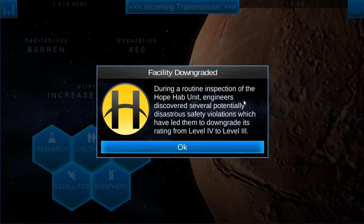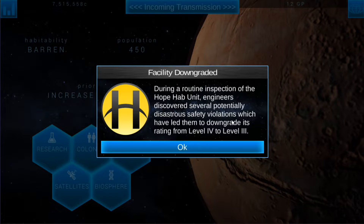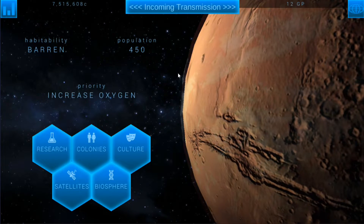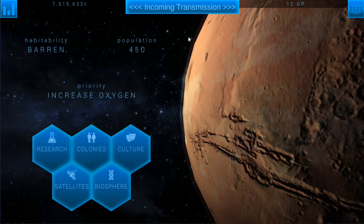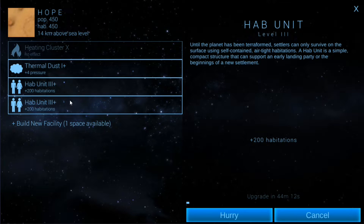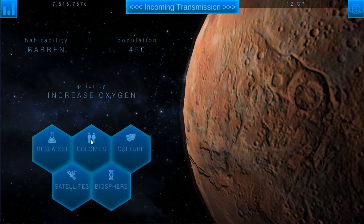During a routine inspection of the Hope hab unit, engineers discovered several potential safety violations, which led them to downgrade its rating from level four - that sucks, we're back down to level three. But they're both upgrading anyway so we'll just let them keep upgrading.